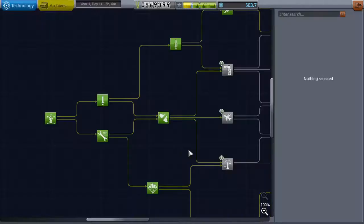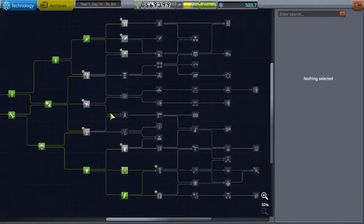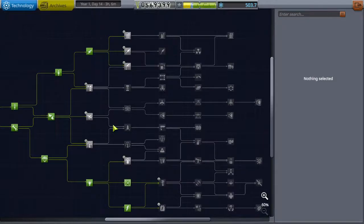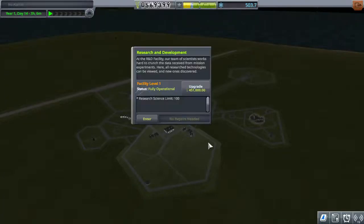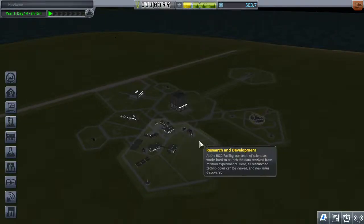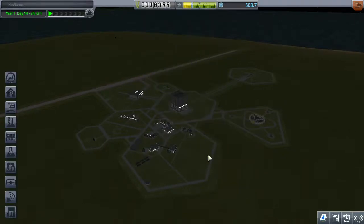We do need new parts though. You can't research things over 160 science until you upgrade the Research and Development building, so we're going to do that.